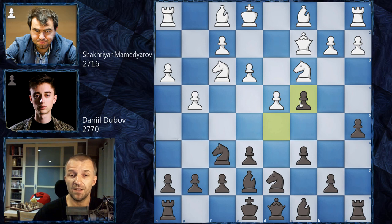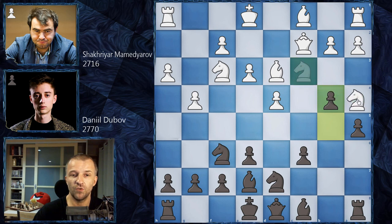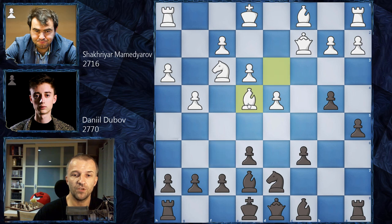We have d takes on c4 by Daniel Dubov, bishop takes on c4, and now b5 — kicking the bishop with tempo. Bishop on d3 and now b4 — kicking the knight. Probably the knight should go to a4, and after bishop on b7 the game could continue with e4 and white would stand pretty good. However, we have knight on e4 and here Dubov exchanged the knight — knight on e4, bishop takes on e4, attacking this pawn twice.